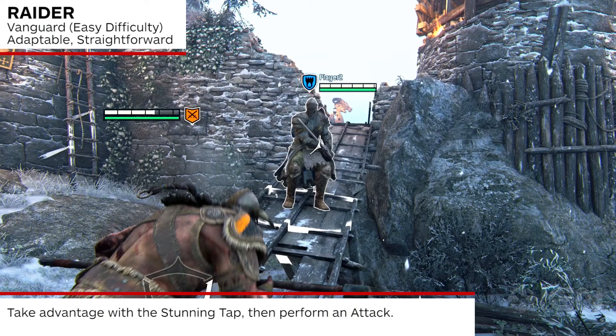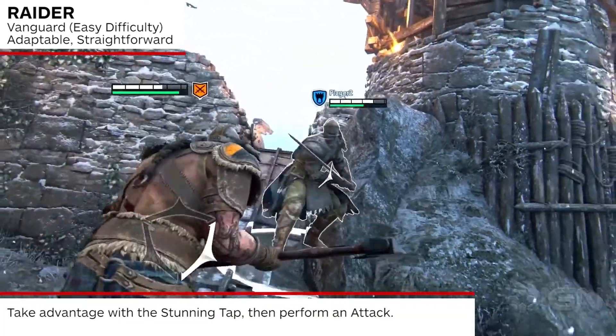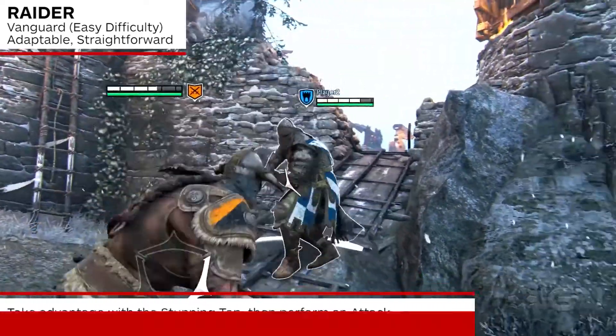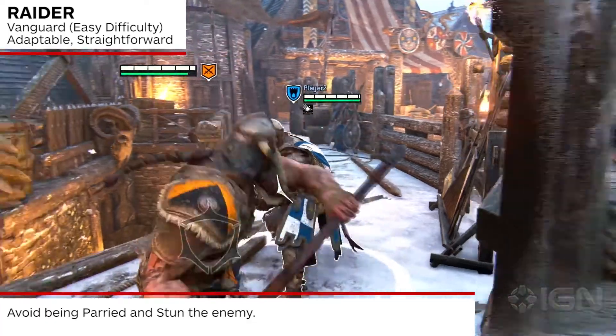Gain advantage over your enemy with a stunning tap to stun them, then follow up with an attack while they are disoriented for easy damage. Avoid being parried by canceling a heavy attack with a light attack on startup to perform a stunning tap.